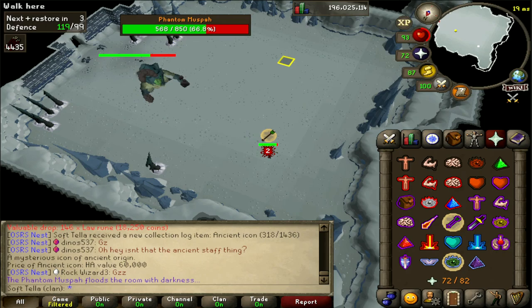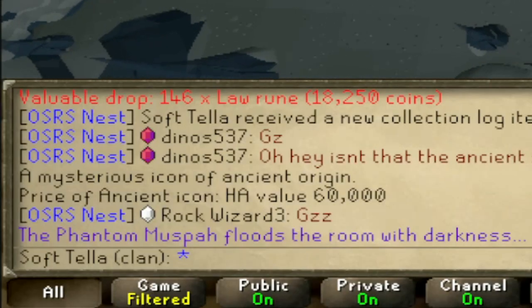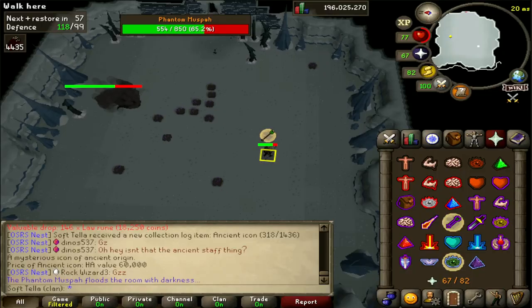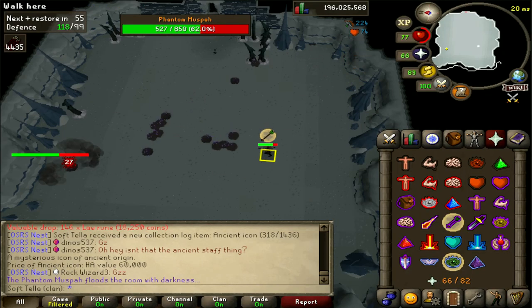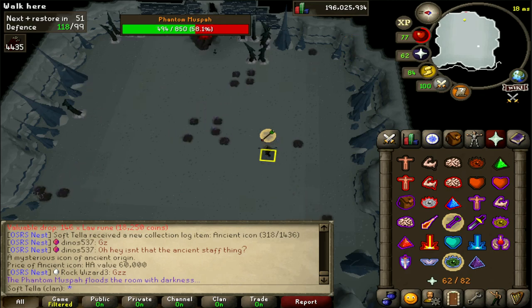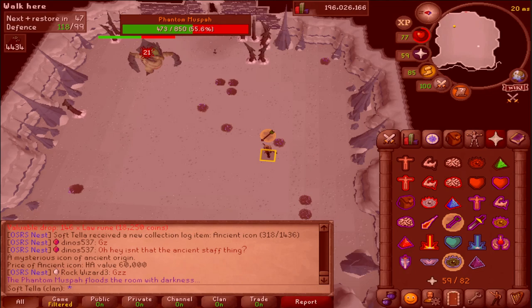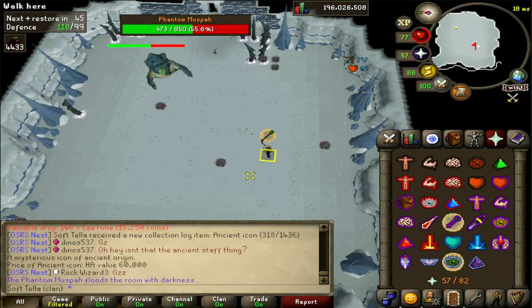After the boss has been damaged a bit and is down to around 70% hit points, it'll trigger one of two special mechanics — either spawning the roaming stalagmites or doing the floor attack where it teleports around the room, both of which we went over earlier. This generally occurs somewhere around 70% hit points regardless of what form the boss is in.